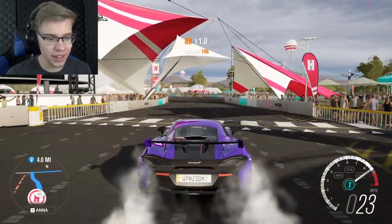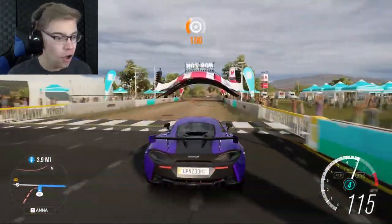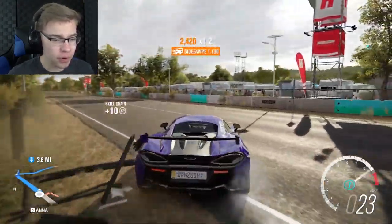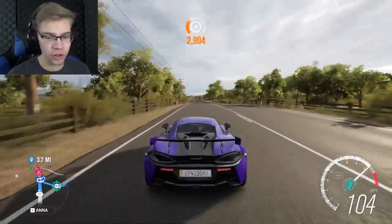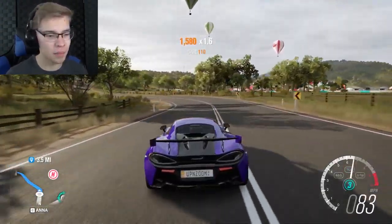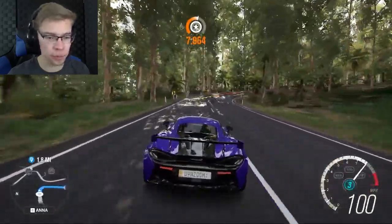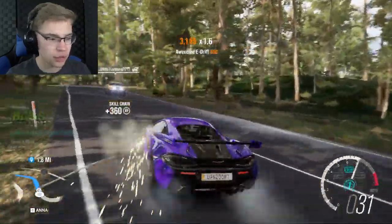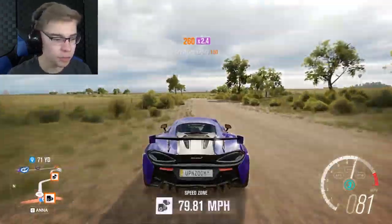First drive in the new 570S — this thing is crazy fast. Look at this, that's insane. Holy cow. And those brakes though. I should have looked at the 0-60 on this thing. I gotta get used to the power. But we finally have a purple car in the lineup! This car doesn't quite feel rear-wheel drive, it feels planted. It's as soon as you go into the drifts that you notice that it's rear-wheel drive. But man, this thing has so much power in it.